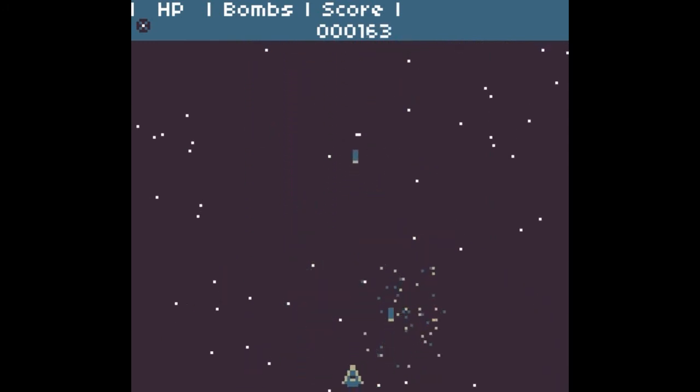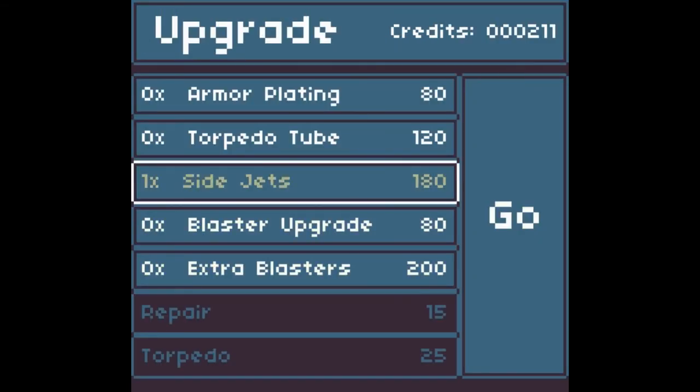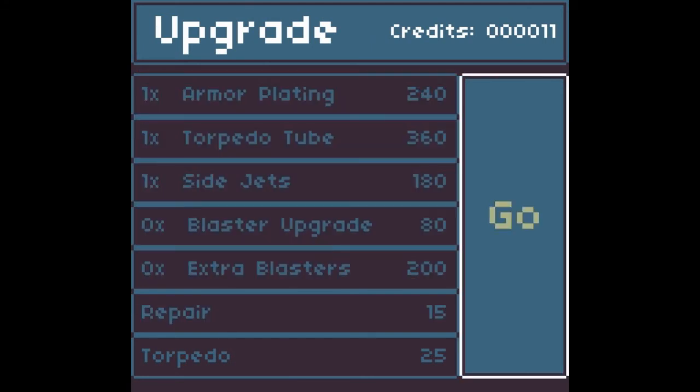This game looks very well made. I love being able to pick out all my ship upgrades. I want to kill as many things as possible because I think that gives us more credits, but I also don't want to die. Let's do armor plating. Maybe a torpedo tube. Next.